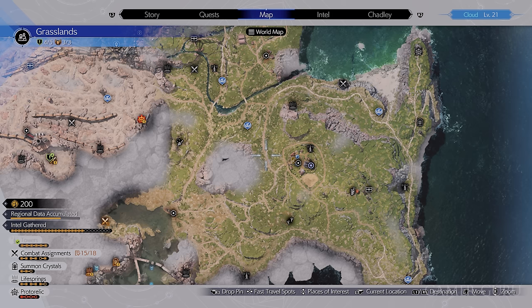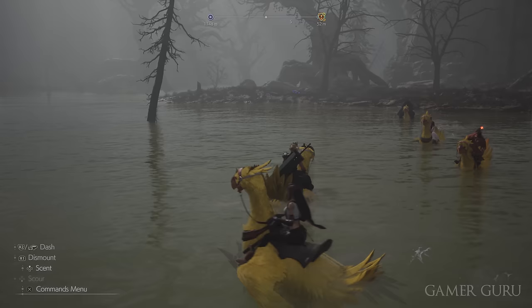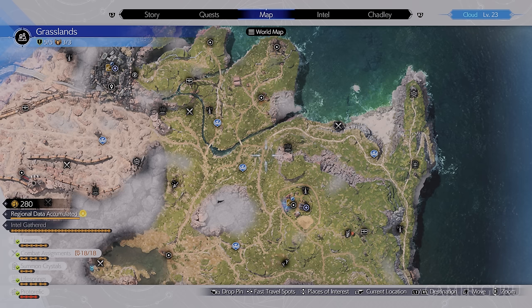The third and final weapon you can get in chapter 2 is the High Caliber Rifle for Barret. For this one, you will need to advance the story until you unlock the chocobo. Once you have access to riding chocobos, go back to the abandoned docks where you got Cloud's weapon, then continue through the swamp to the south until you reach this location. On this small island in the swamp, you'll find another purple chest containing Barret's weapon.